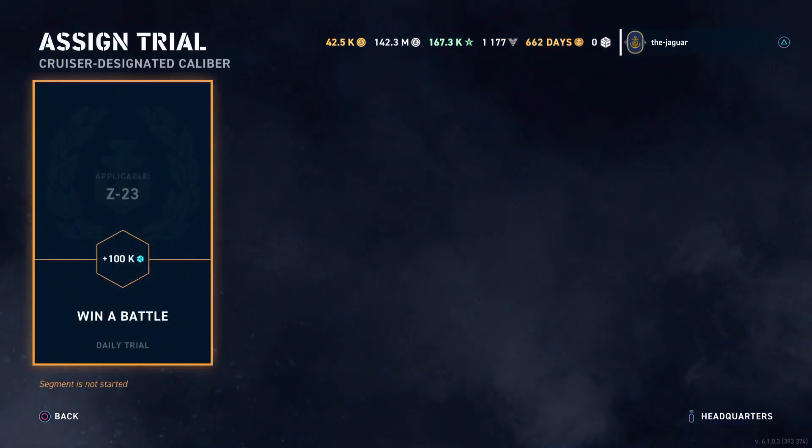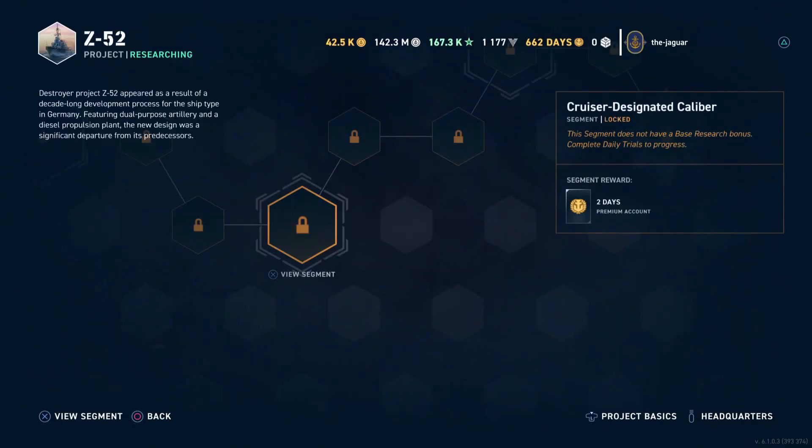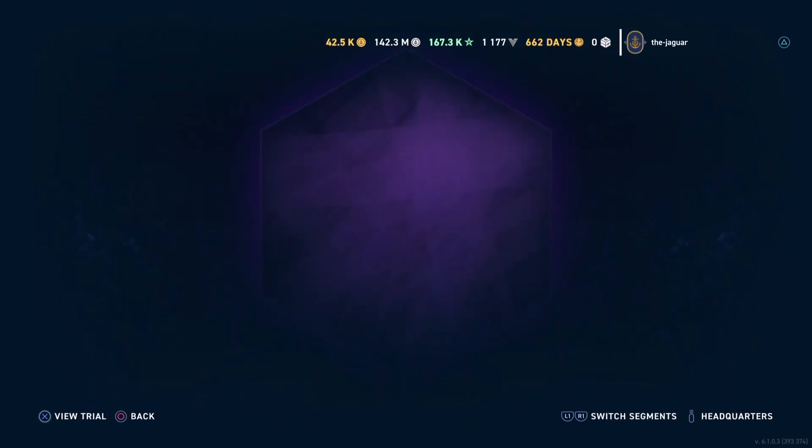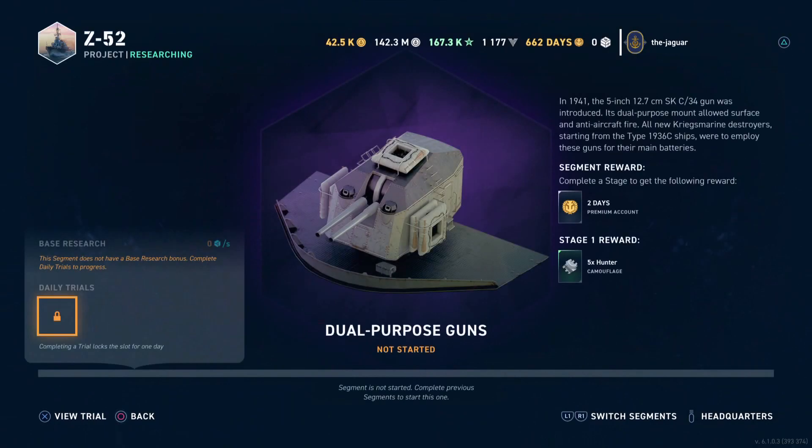The next one is the Z-23, which is the tier 6 and tier 7 ship in the normal German destroyer tech tree. Then we have the Z-46. So all the destroyers in the German destroyer tech tree — tier 6, 7, and 8 — are required in order to complete the Z-52 bureau project.